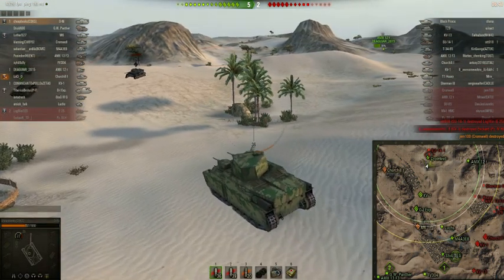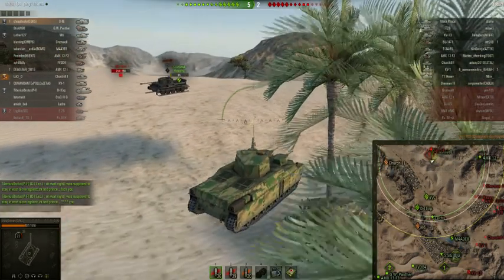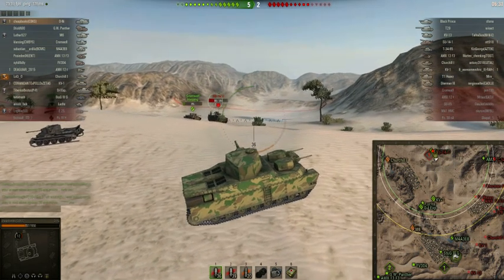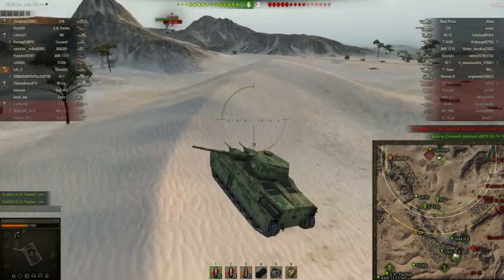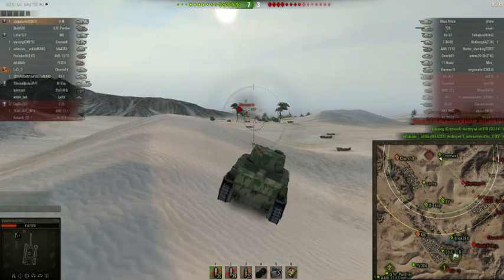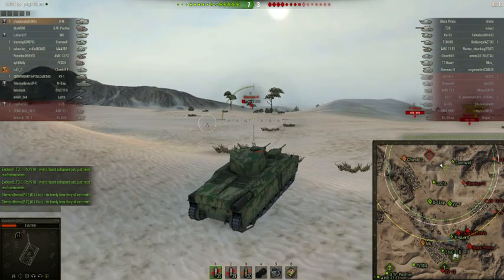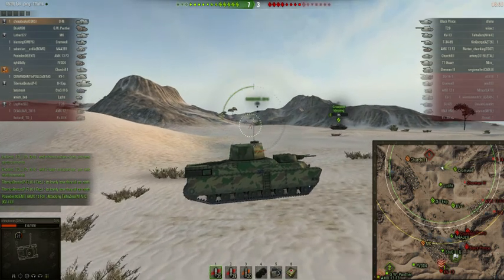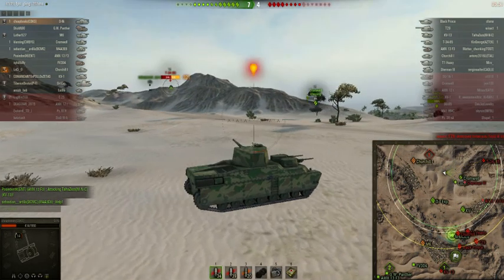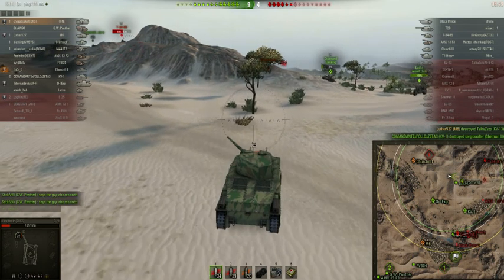We just had our first and second casualty. Now we control the west side of the map and the enemy team controls the east side. It's very important that you know what to do immediately — you don't want to take too much time. You don't want to waste time in the north, so it really is time to start heading back south. If you look in the northwest corner, there's a Churchill — that's not a good position for a Churchill; it's not a fast enough tank. The Churchill might be out for the rest of the game because he's simply too far away.